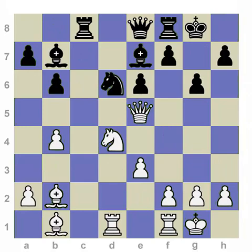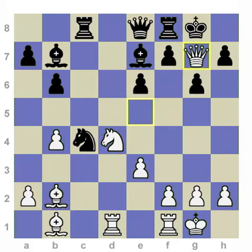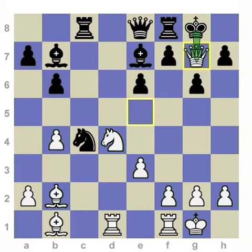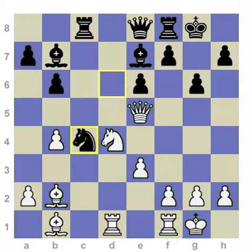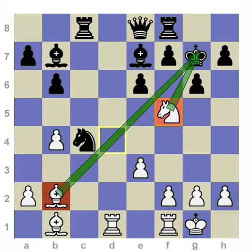Now we leave the category of discovered attack and move on to the more specific double check. In this position, white is threatening a devastating decoy that creates a double check mating net. In the game, black missed it with the move knight to c4, forking the queen and bishop, thinking all is right. But queen to g7 — a decoy tactic — forces the king to g7. Without this sacrifice to bring the king to g7, the next move, the double check of knight f5, would not work. The king moves back to g8, and after knight h6, the game is over. Queen to g7 decoy, recognizing the potential for pieces to work together in this double check pattern — king has to go to g8, knight h6, checkmate. A very common, very famous mating net.